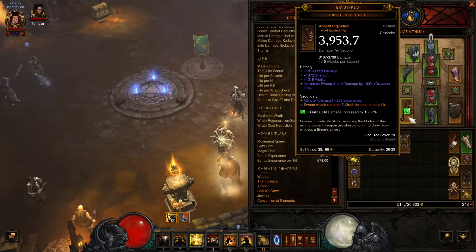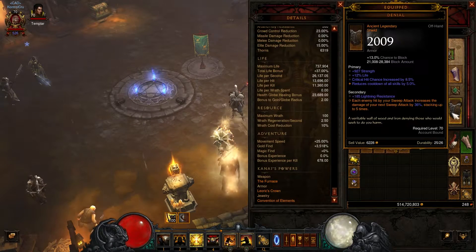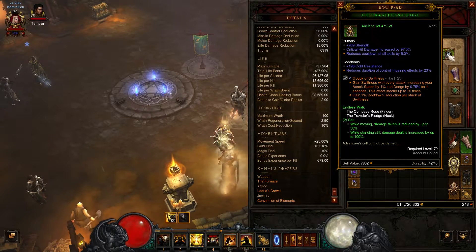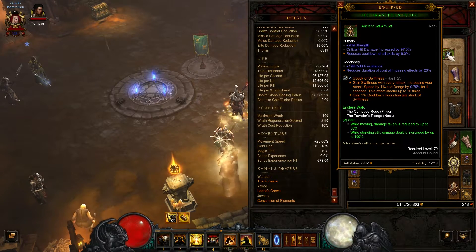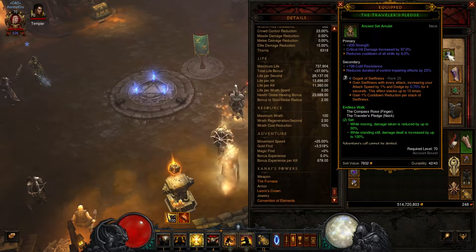This is your main attack. I'll be using Parthion Defenders, which reduces your damage for each enemy stunned within 25 yards. This is the combo for this build. Of course, you're going to use Denial — it's a must because you attack even faster. You're going to want the Endless Walk set, which is the Travelers and Corpus Rose, because you're going to be standing still just attacking mobs. Goku Swiftness is great because it helps with even more attack speed and bonus cooldown reduction per stack.